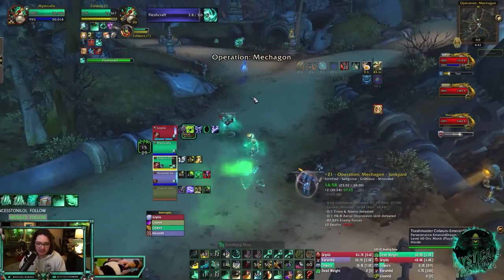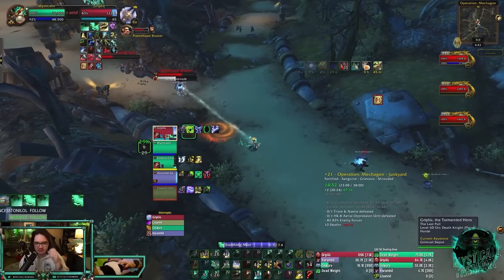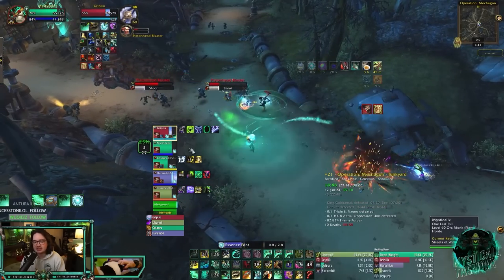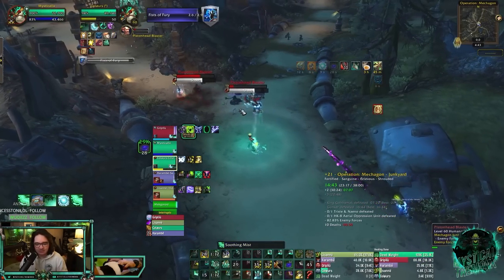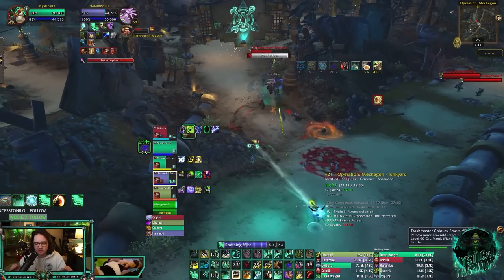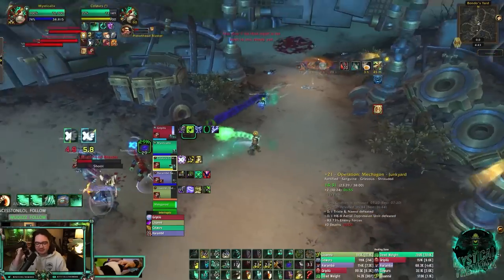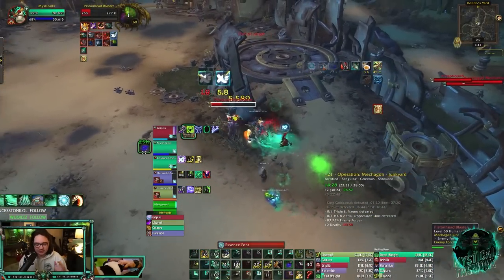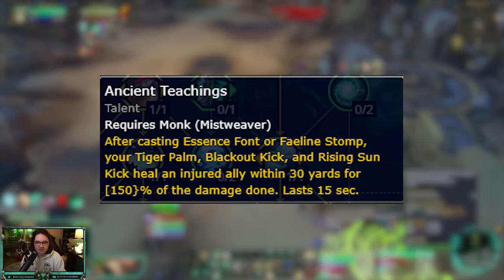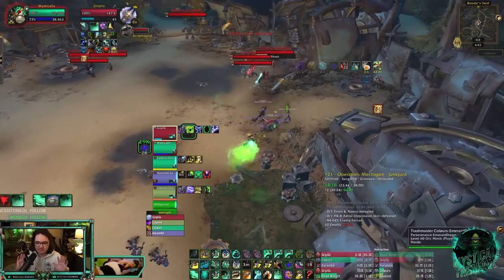I thought they were going to go with Venthyr — give us Door of Shadows, maybe Theotar's Tea Party for Versatility, and Fallen Order — but they gave us Night Fae. At first I was really unimpressed with the damage and how it worked, but once you start to dig into the talents it makes Mistweaver feel so good. In Shadowlands you used Ancient Teachings legendary by fistweaving and using Essence Font to activate it. In Dragonflight it's Essence Font or Faeline Stomp as the activator for Ancient Teachings.